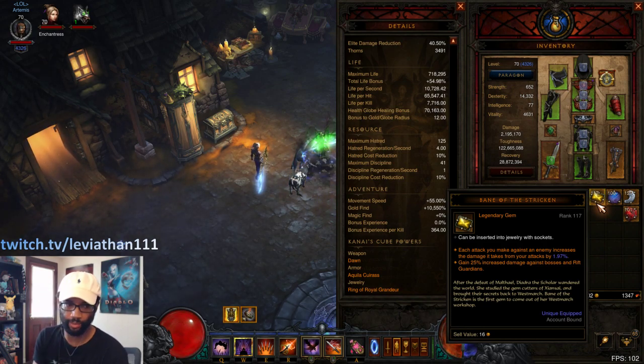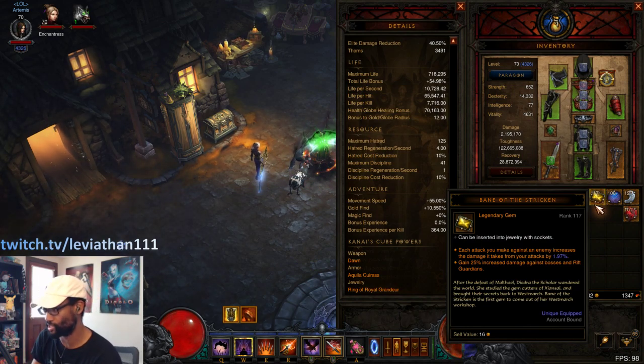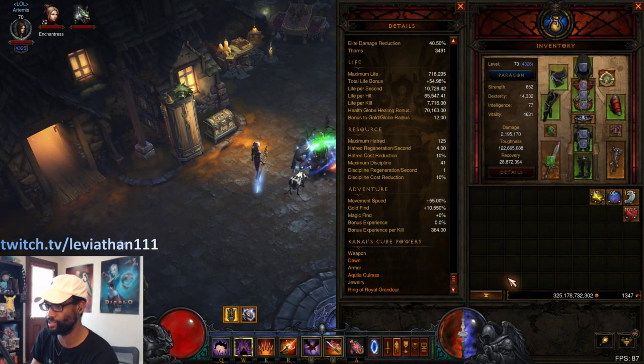Shadow Impale is really good at the boss killer role — it's kind of one of the things you've been maxed for in groups later on as a Shadow Impale Demon Hunter. You can consider Bane of the Stricken since you do have the free spot. But for most purposes, you're going with Zei's.